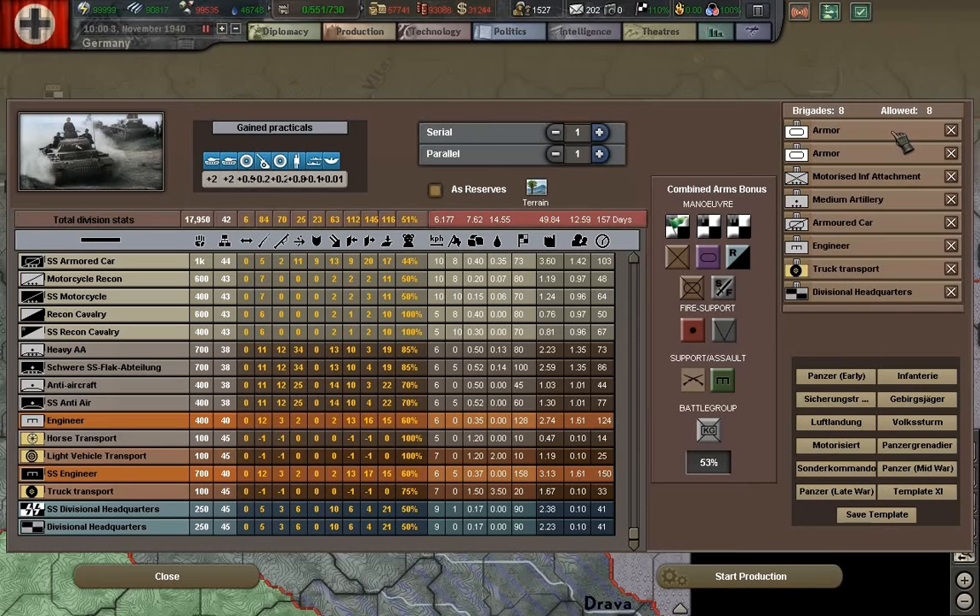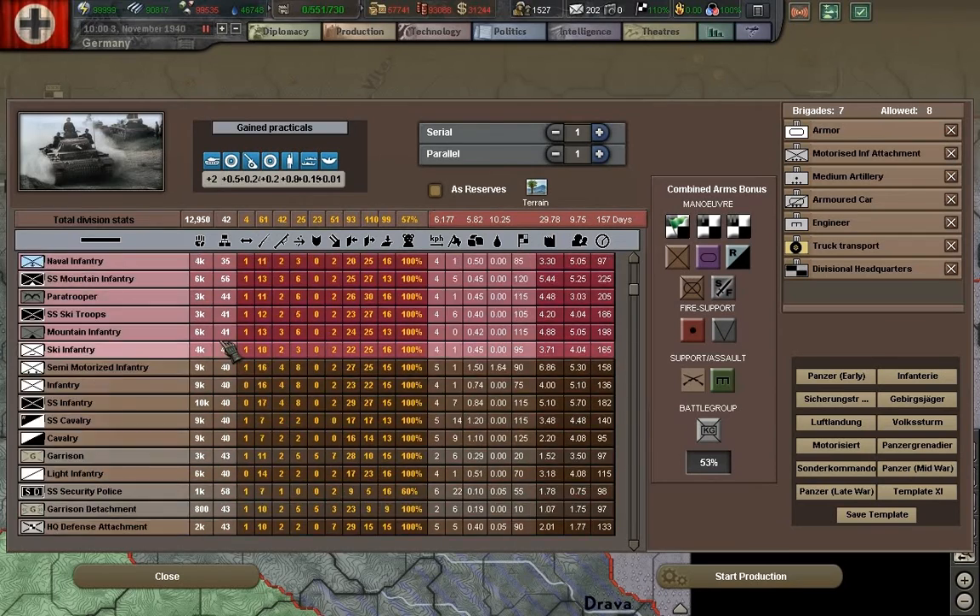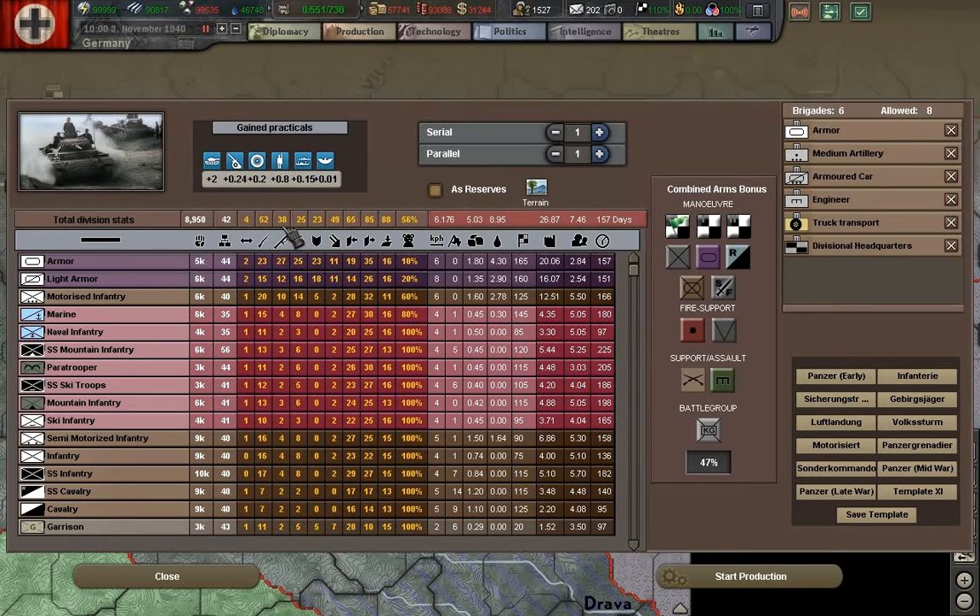German tank production efficiency wasn't very good, so when getting ready for Barbarossa in 1941 — after the experiences in France — they realized they didn't have nearly enough panzer divisions. What they did was remove two of the four tank battalions within a panzer division and increase the infantry support. So this is more or less what Germany used going into the beginnings of Barbarossa.